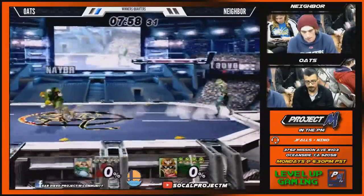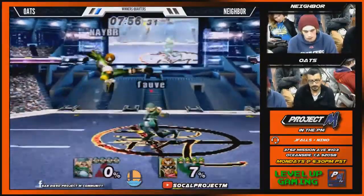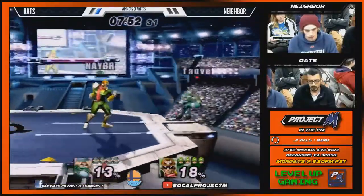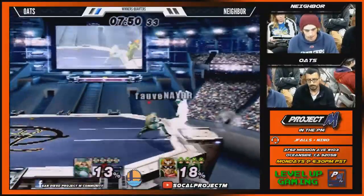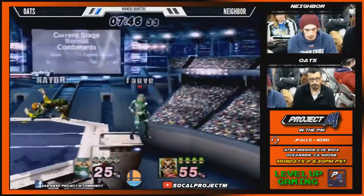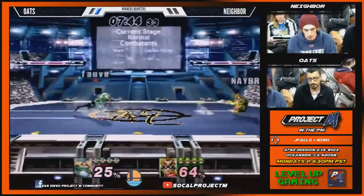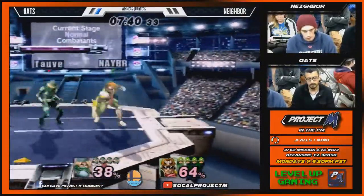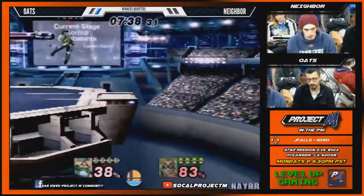Alright, I'm gonna get subbed up for Corey. Alright, later. I'm gonna be joined by Machia — Machia Corey. Alright. So, Neighbor's pulling out his Falcon. It's the green battle. What's the score? 1-0 for Oats. And this is a best of three.